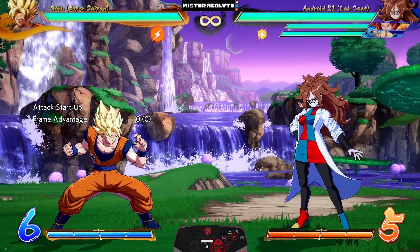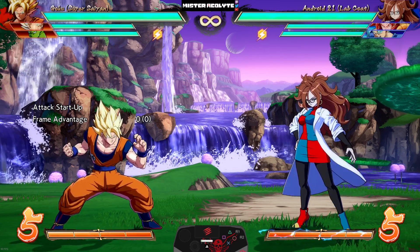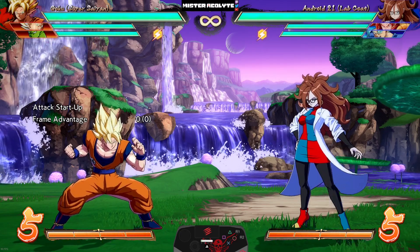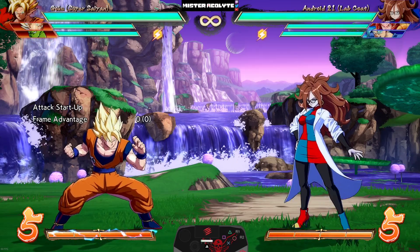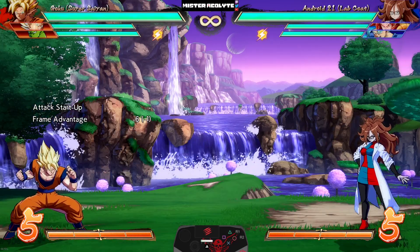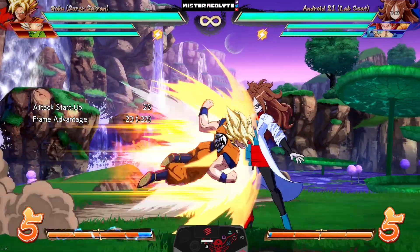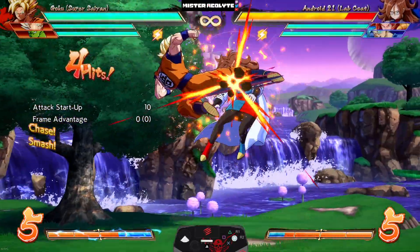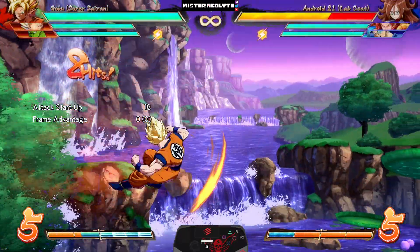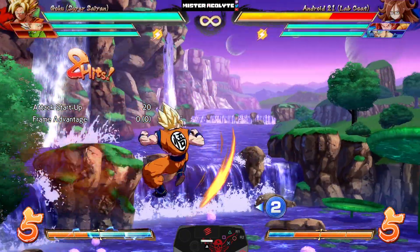SSJ Goku got some really nice quality-of-life changes that not only make his combo routes more reliable but give him some new combo routes altogether. First off, they sped up his Dragon Fist — both the light and medium versions come out much faster. This means in a combo you can very easily and reliably get the light version even if the opponent is at high hit stun, and you can now even get the medium version, with a nice little bounce to guarantee you won't miss your super.